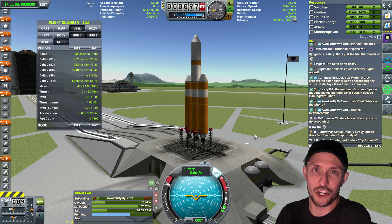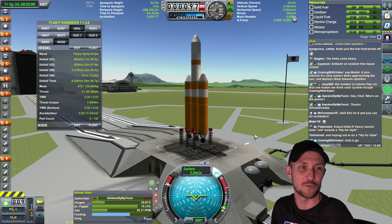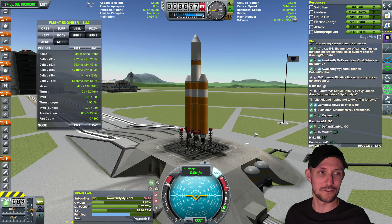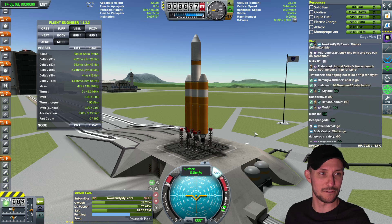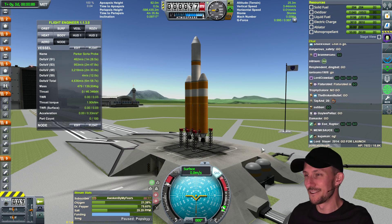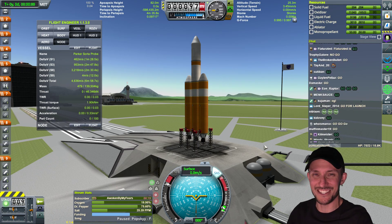Give me a go in chat, and we'll start the count at T-minus 15 seconds when I see enough goes in chat. That's enough goes now. So we'll say T-minus 15, 14, 13.